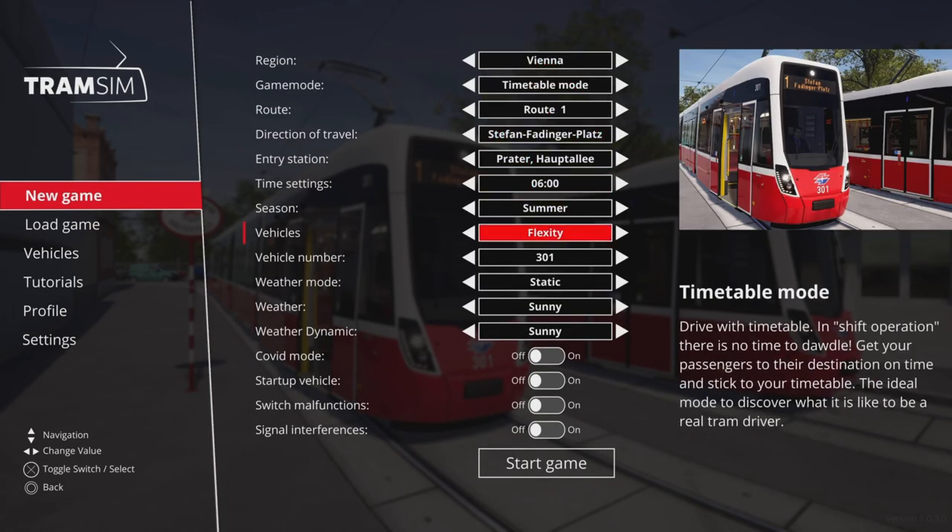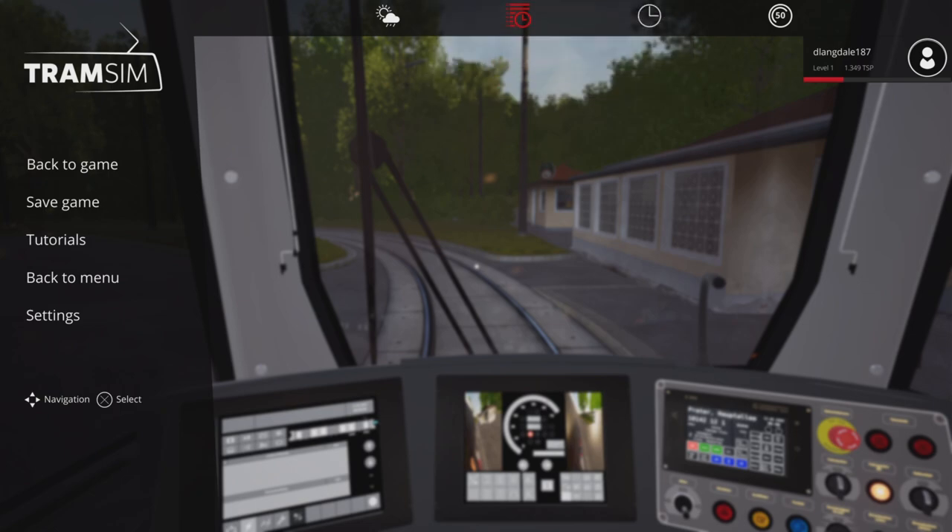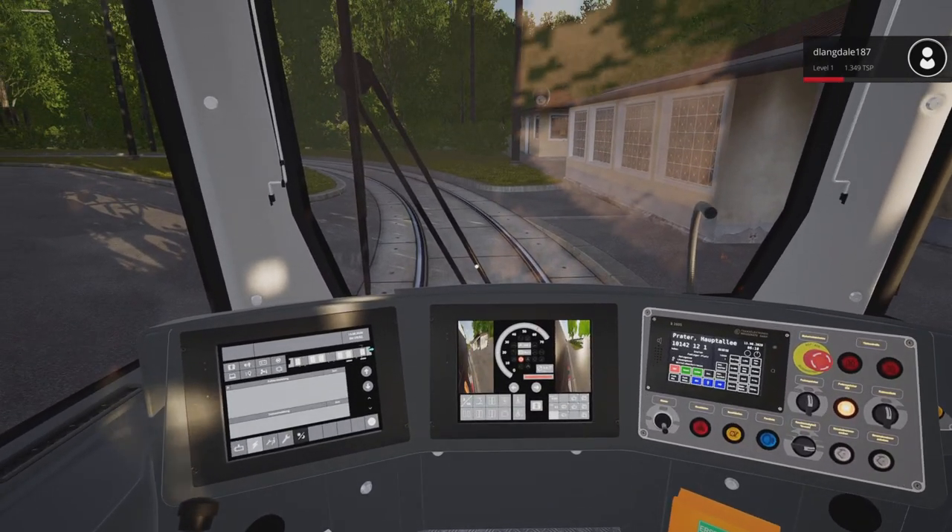Here we are in timetable. Our first stop is at 6:14, and the total route ends at 6:58. The current time is six o'clock, so what we want to do is bump that up 10 minutes forward. We don't have to, but otherwise if you're running this route you're going to be too early every time. So bump the time forward and then we are going to start on our way.